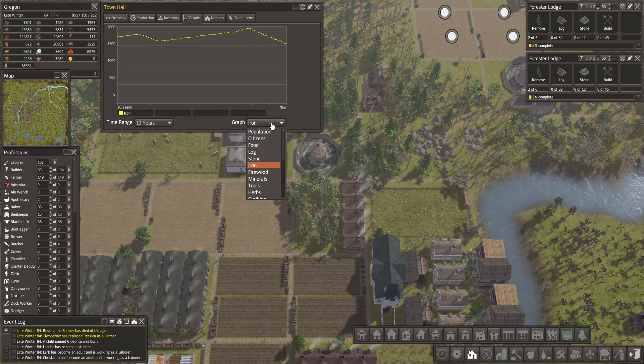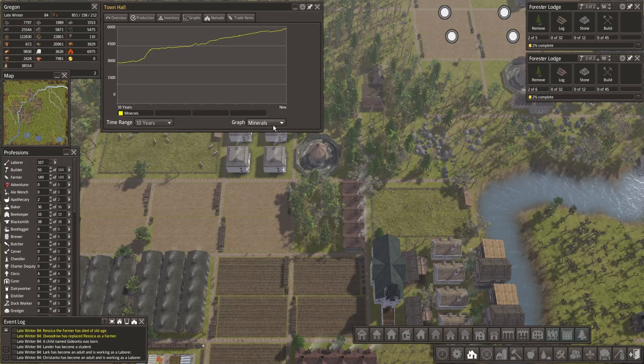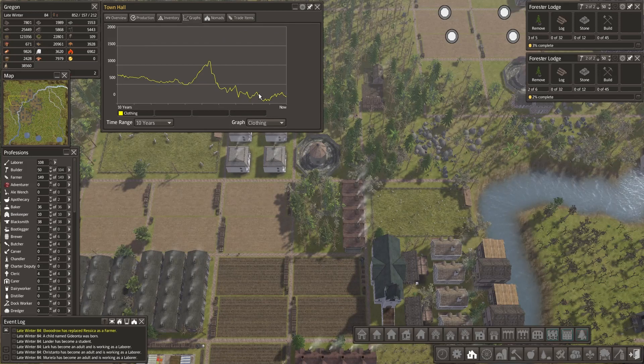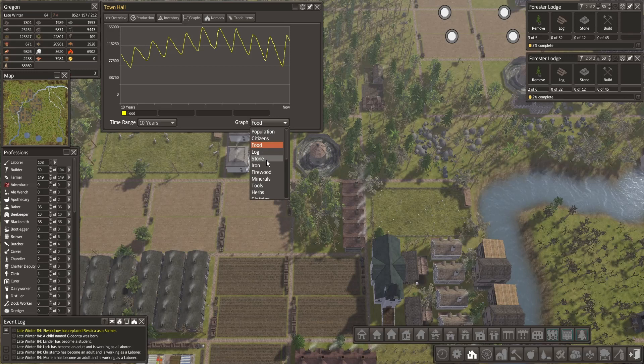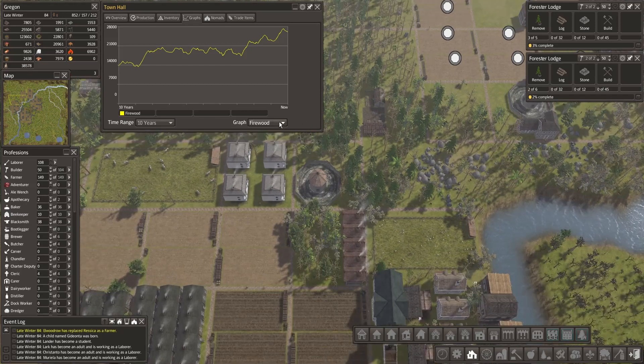The iron drop is probably because of the statues we're making. Firewood is still really good, no problem. Minerals too. Tools are dipping slightly. Herbs still good. Clothing still needs to recover, but hopefully it will. Firewood is still increasing — if need be I'll add a few stacks burners, but I don't think that'll be necessary.